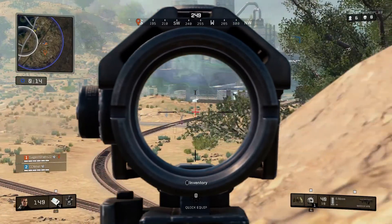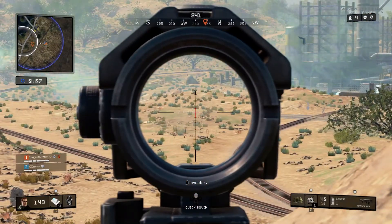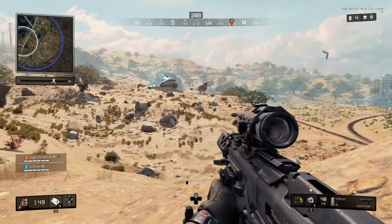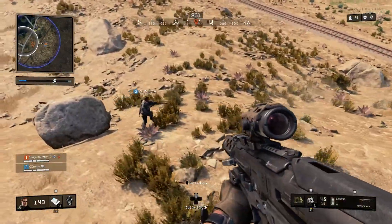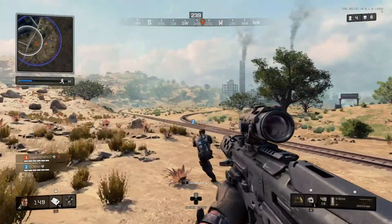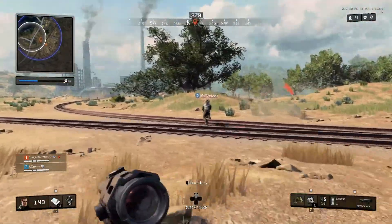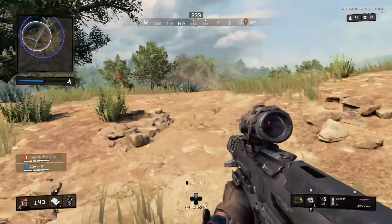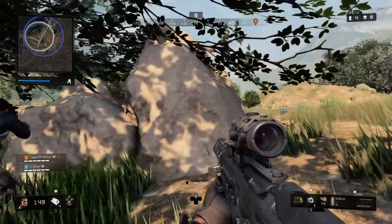I've got the back on lock and I'm hoping CC is still watching the front. It's time to move — once we see somebody, we go. I never really could gauge the storm damage like in Fortnite where I knew how many ticks per storm phase I'd take. With this one I just couldn't tell the numbers. I probably just didn't pay enough attention.